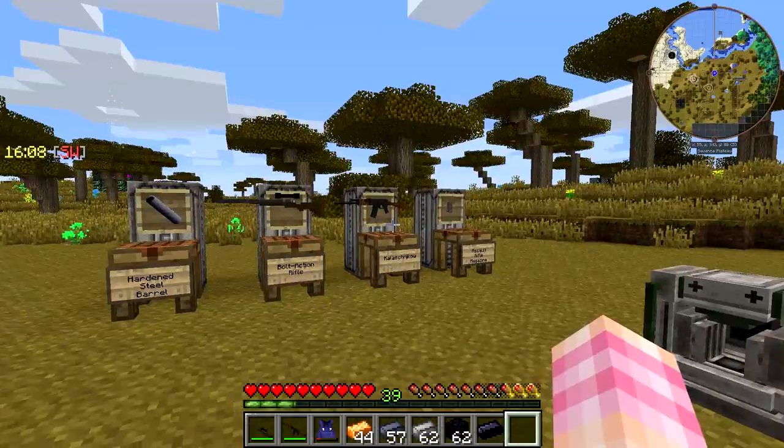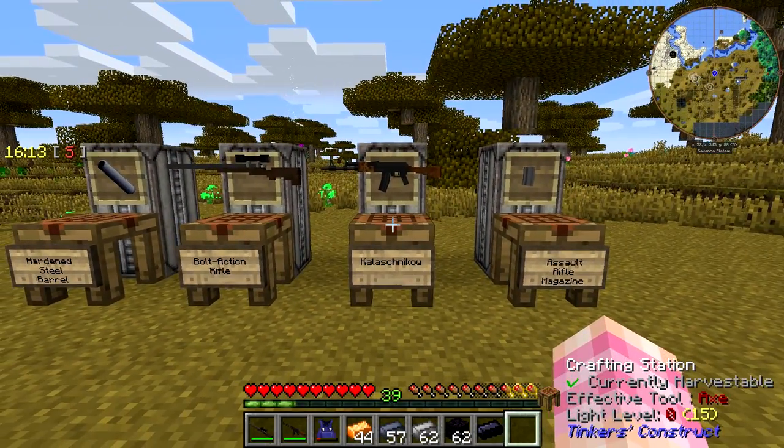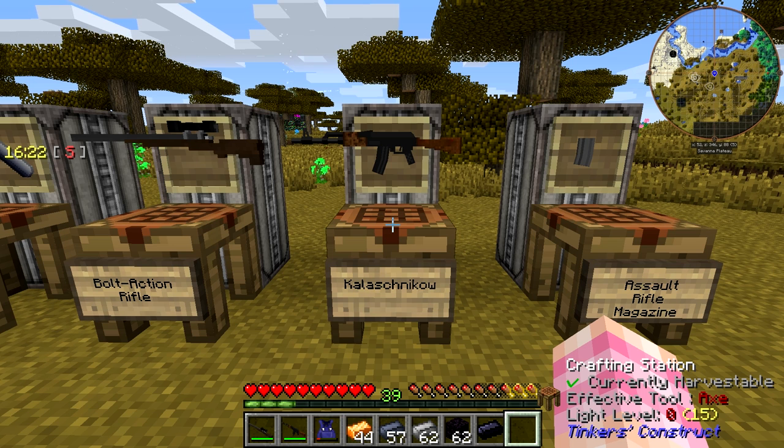So now we'll take a look at the Kalashnikov — a bit of an upgrade from the bolt-action rifle. It's got a big magazine capacity, obviously. It's our first assault rifle. So to make yourself a Kalashnikov...